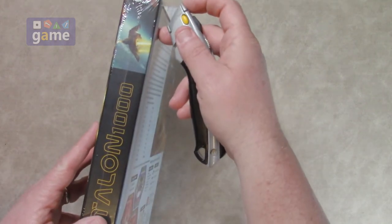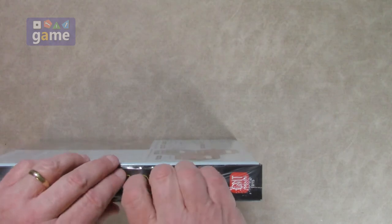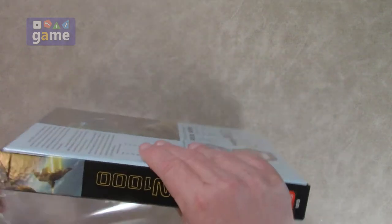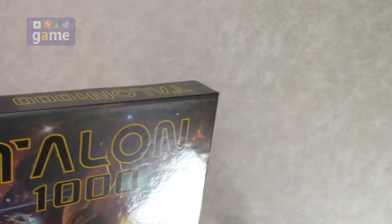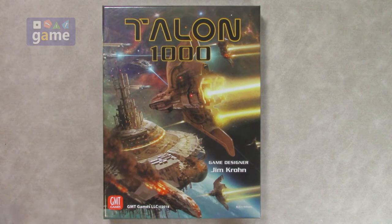So let's take a look at what you're going to get inside. You're going to get mostly a lot of ship counters. Talon itself came with 54 ship counters — I believe it was three sheets — ship tokens, the large hex counters, and they're pretty big. And this comes with 170, so about three times as many.